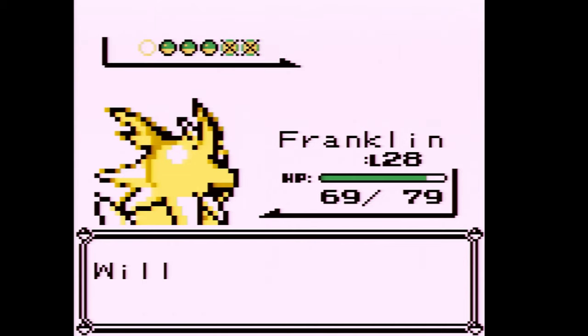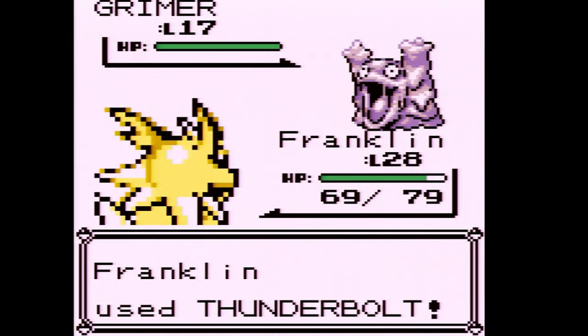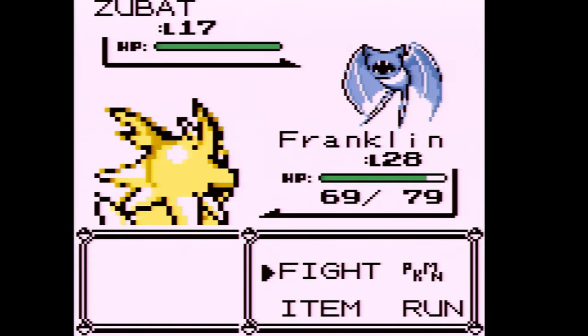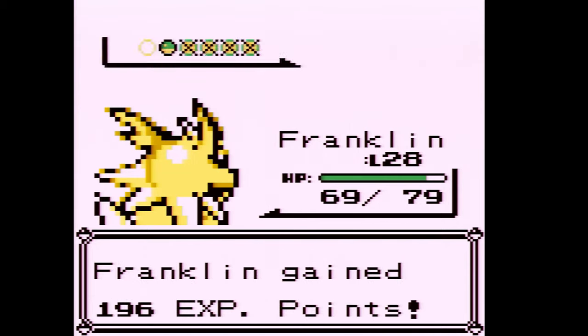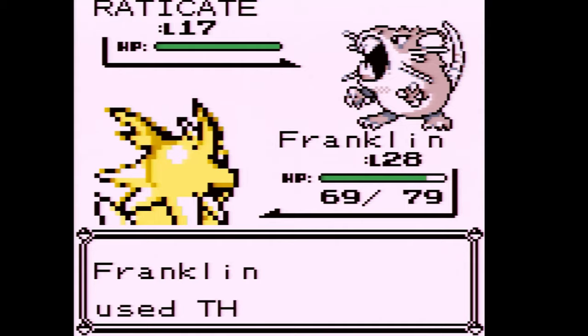That gave us 414 XP. Grimer doesn't give as much XP. Also, I've heard a lot of criticism over the years of later Pokemon games — like Black and White — for having the ice cream Pokemon and the garbage Pokemon. I feel a lot of that criticism comes from Gen 1 fans, but Pidgey is just a bird, Grimer is just a piece of sludge, and both Voltorb and Electrode are just Pokeballs. Generation 1 has bad Pokemon designs too.